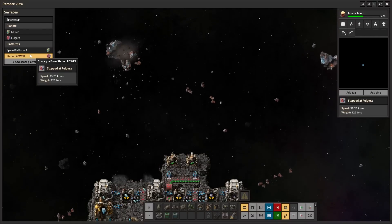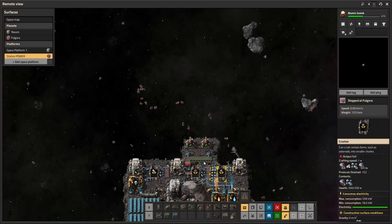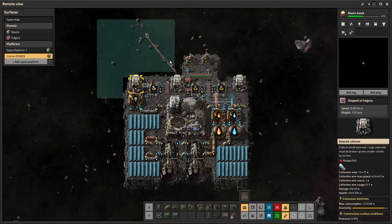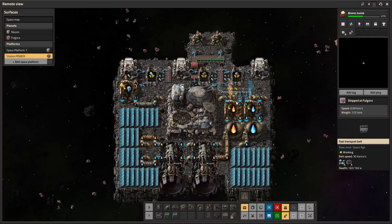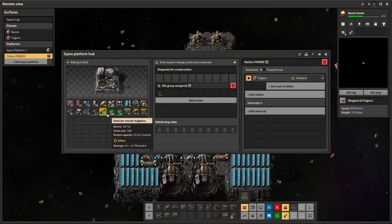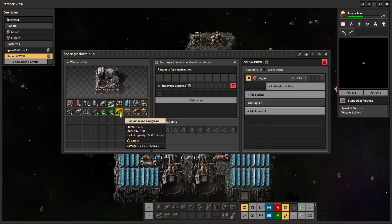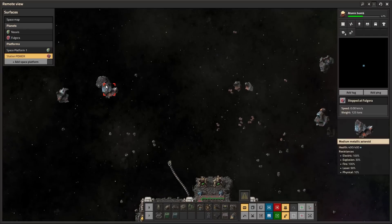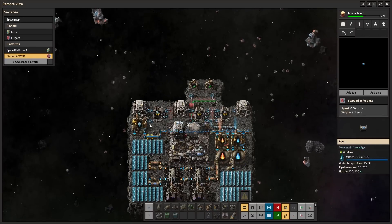We've safely made it to Fulgora. Once you arrive, the asteroids stop frequently hitting your space platform and you'll use a lot less ammo. Taking stock of what my setup used: I started with a little over three stacks of uranium ammo and now have just over two and a half stacks, so I estimate I used about 150 uranium ammo to get here shooting down all the asteroids. There are still occasional large asteroids at Fulgora, so you'll slowly deplete ammo depending on how long you stay.